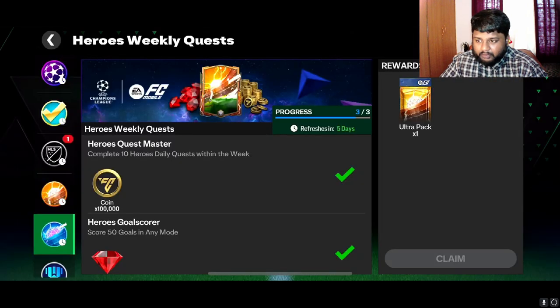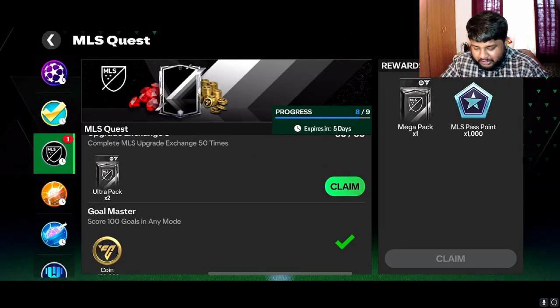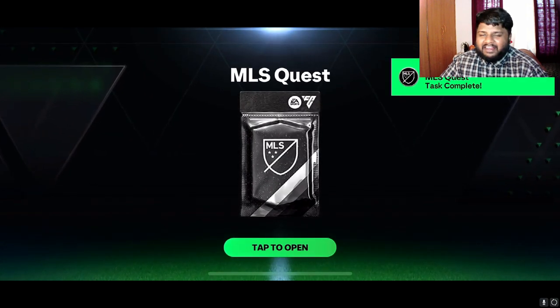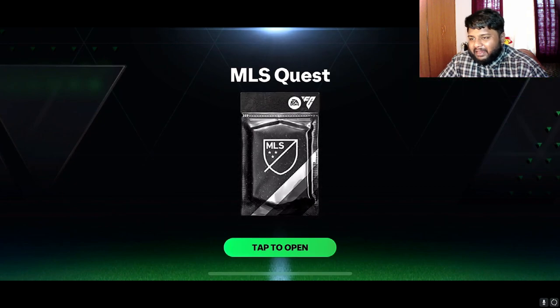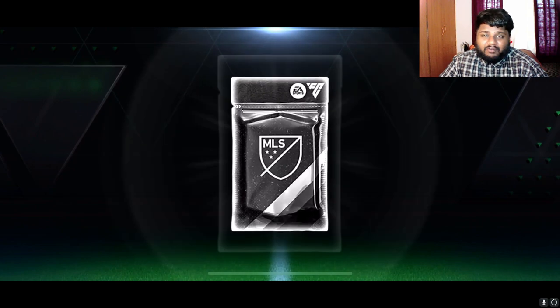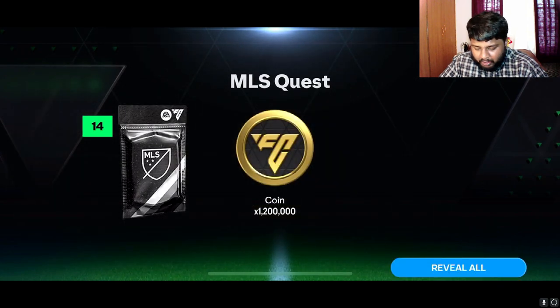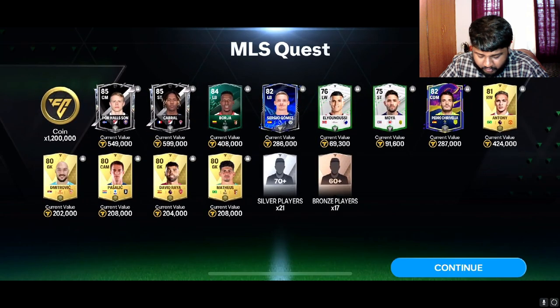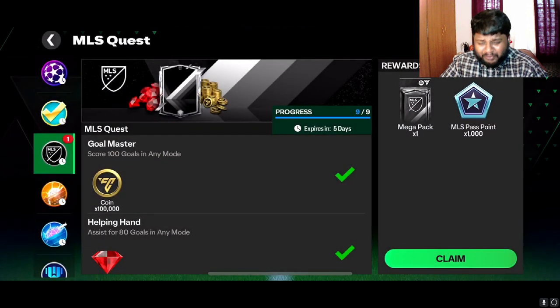Let us get these two ultra packs open. Hopefully we get a massive player or a 95 rated goalie. Oh my god, 1.2 mil — though we don't get a walkout from that. Oh, 21 silver players and 17 bronze players — that will help us rank up a lot. But 85 is the highest rated out of two ultra packs; I feel like I exhausted my luck over there.